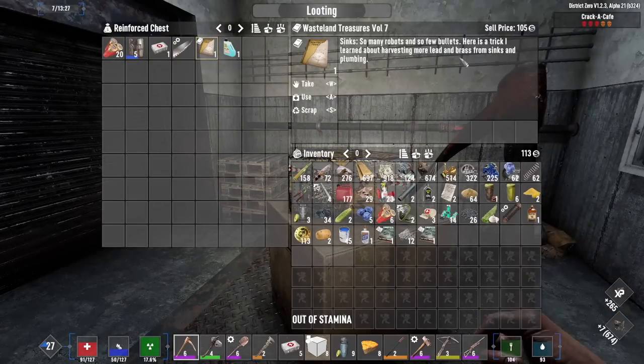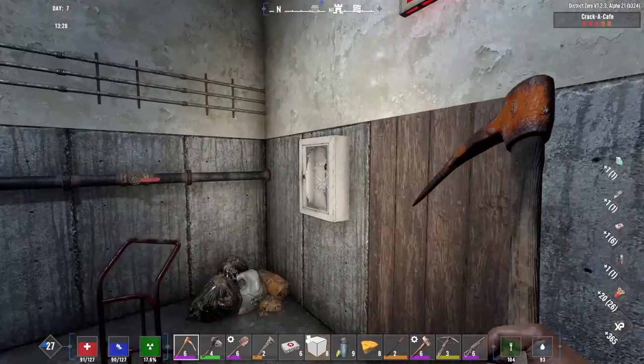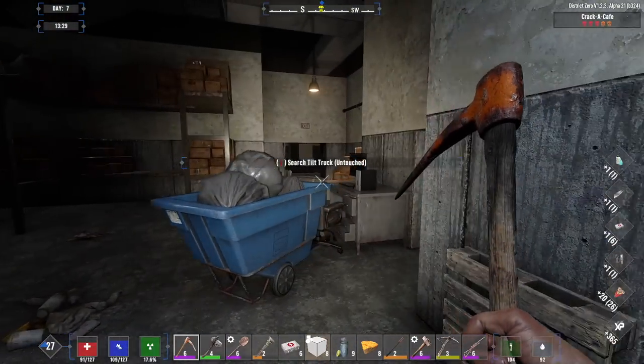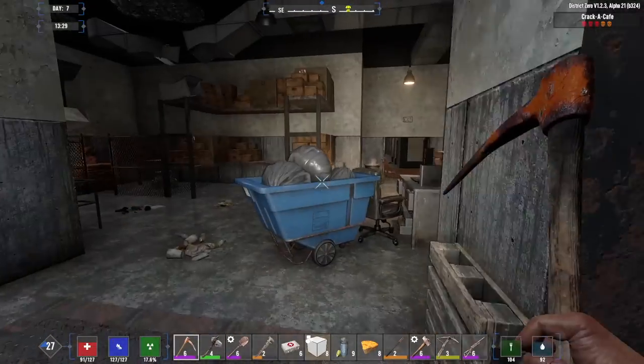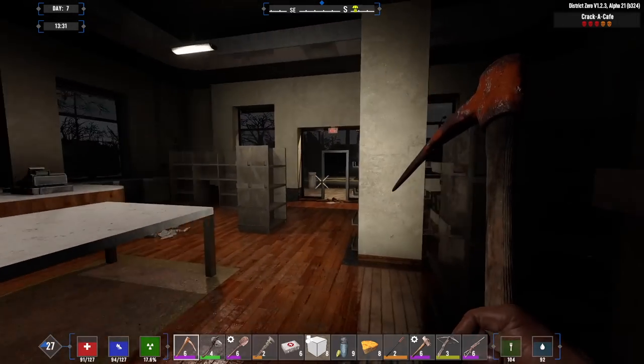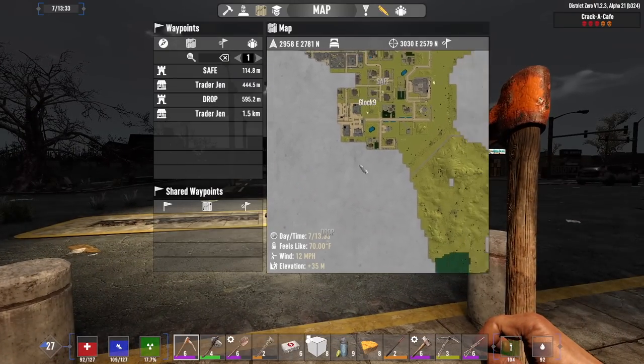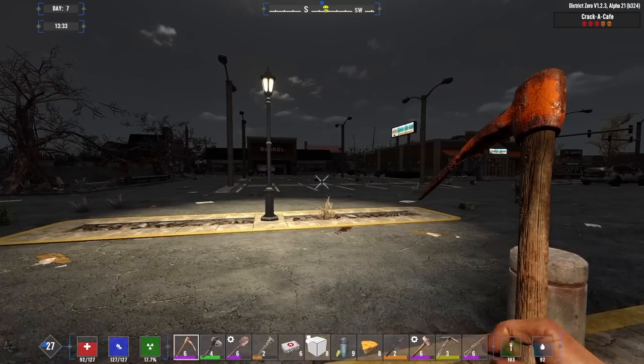Wasteland Treasures book — harvest more lead and brass from sinks and plumbing. The plan was after this place to stop home and then do the Judy Witch POI that's next door to the prison, but I think we should go grab this supply drop first.